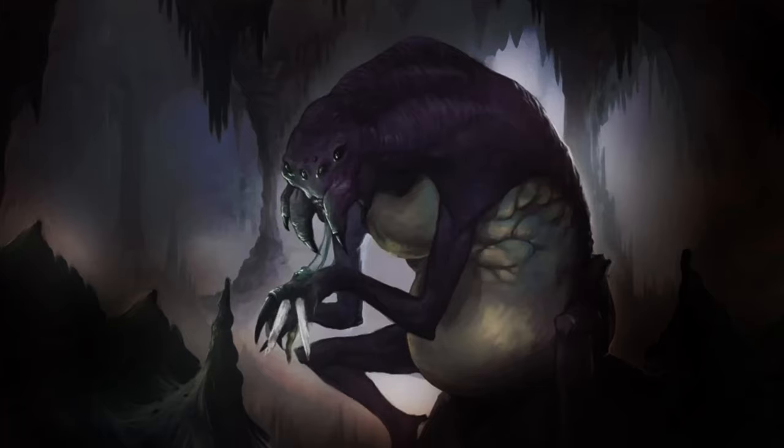Choosing to live deep in the forests, often alone or in pairs, Ettercaps were neutral evil creatures, creating traps with their silk glands to surprise potential prey. Once the trap was sprung, Ettercaps would close in to poison their foe with a bite attack and then use their claws to finish the job. Once the creature is dead, the Ettercap immediately devours as much of the corpse as possible, able to consume an entire deer or large humanoid in a single sitting.